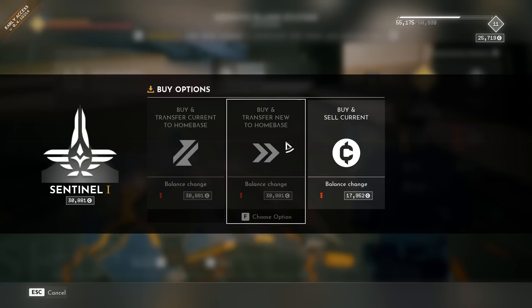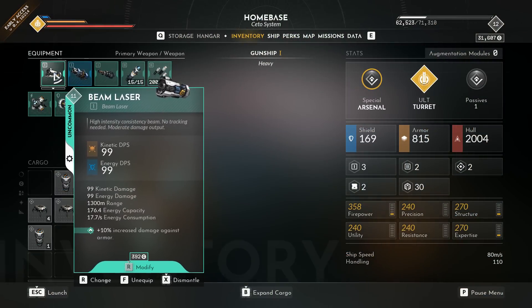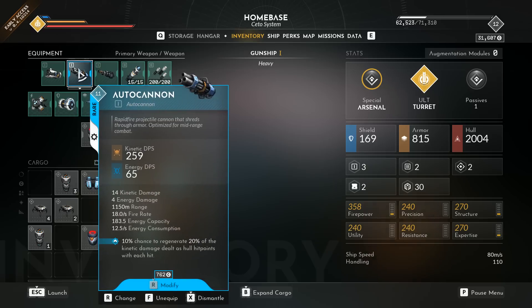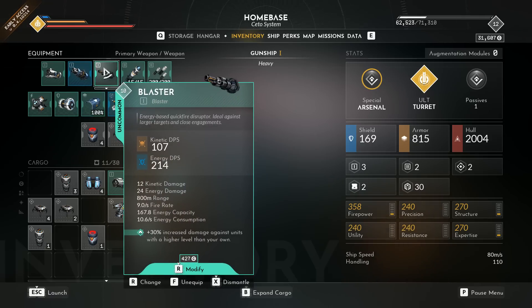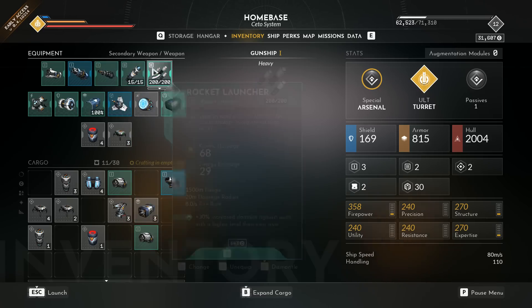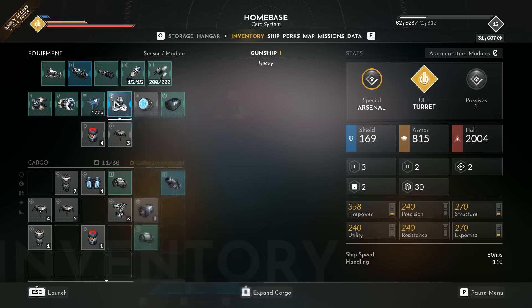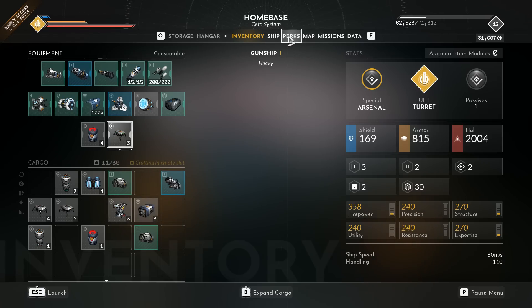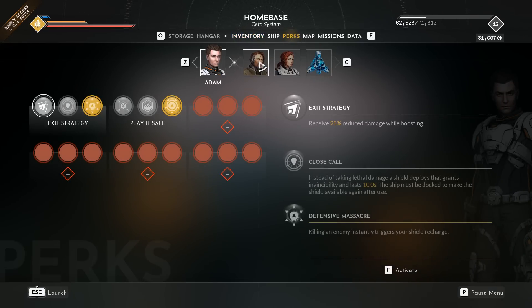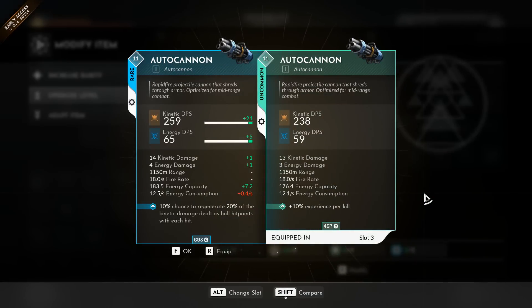On your ship you've got weapon modules. Weapons do two types of damage: one takes down shields, the other really takes down armor. All weapons do both, but some are way better against shields and some way better against armor, so you need both types equipped. There are also secondary weapons — heat-seeking missiles, mines, or big missile batteries for larger ships. You also have shield, armor, and power modules, with RPG-style rarity tiers — uncommon, common, rare, epic — and rarer items provide buffs that can be game-changers.